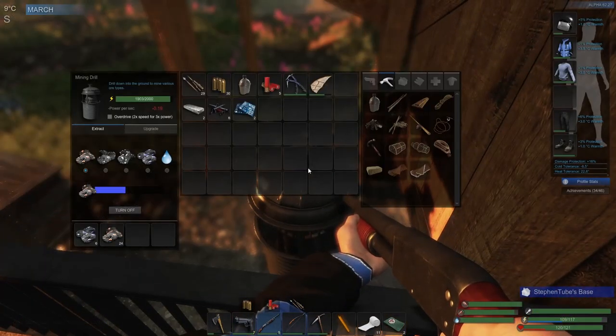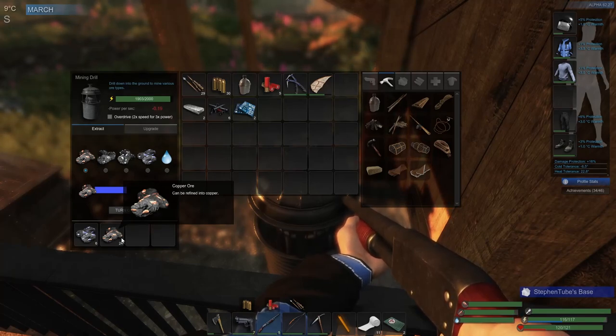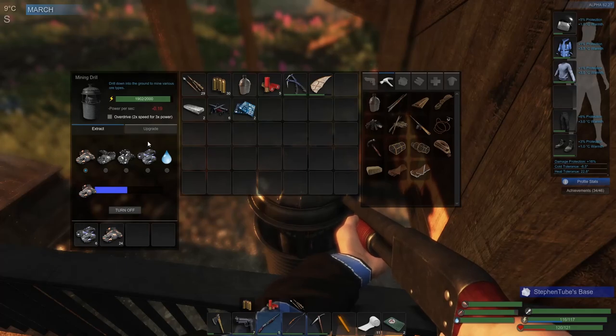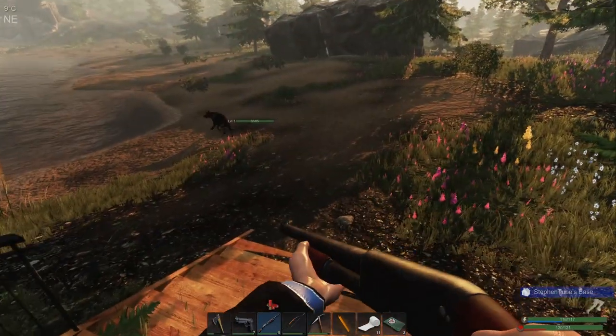Let's go check up on things — this is still going well. We've got 24 copper ore; we could probably just let this keep going. Let's go to overdrive — we've got a lot of power, we're okay. Alright, let's go see what's up with these hunters.